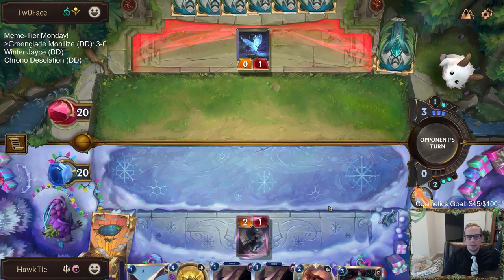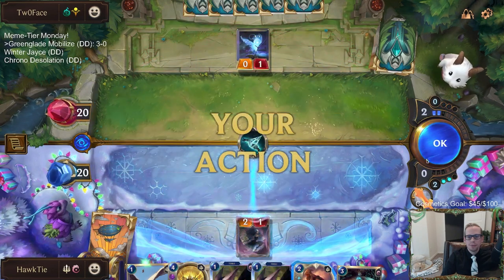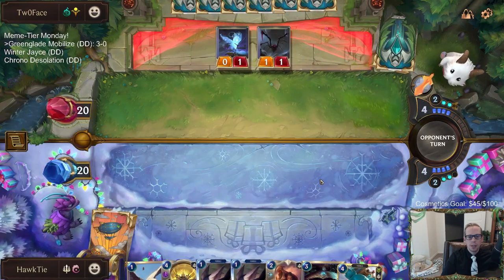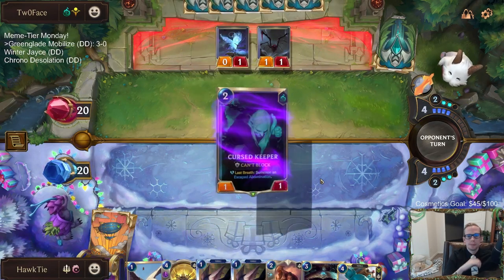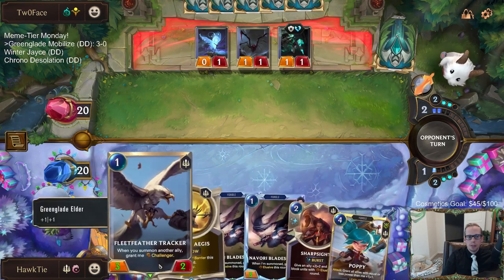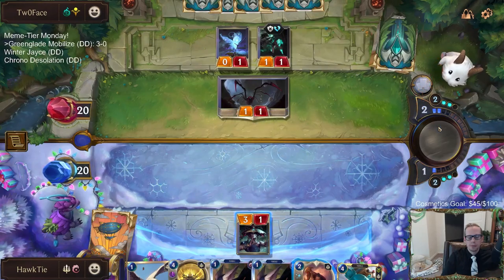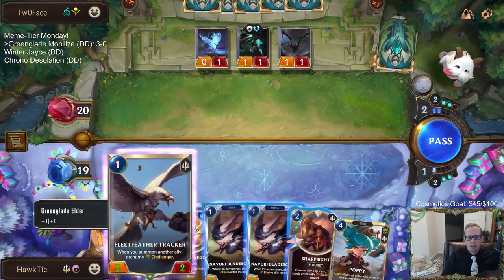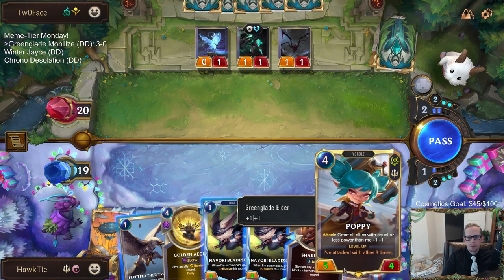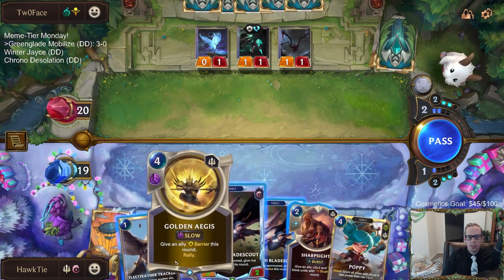Pretty weak so far — getting four one-drops and no champs or anything. Hand's getting better. There's nothing for Fleet Feather Tracker right now. I could drop Fleet Feather next round, play one Blade Scout and Poppy, or just play Poppy then Golden Ages. I think we wait a round for Golden Ages.